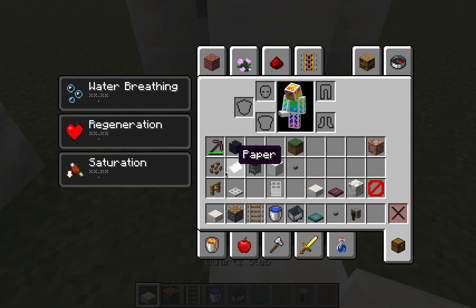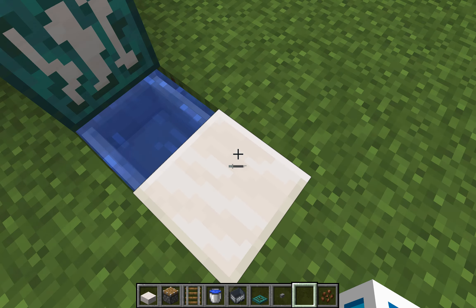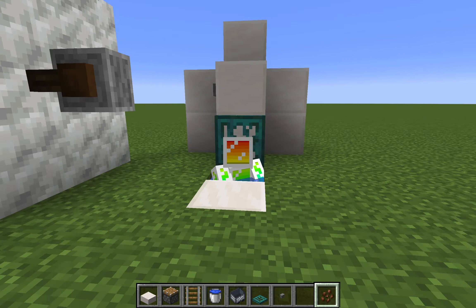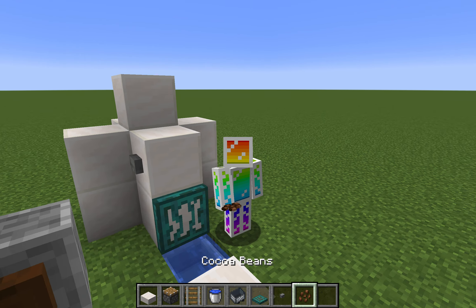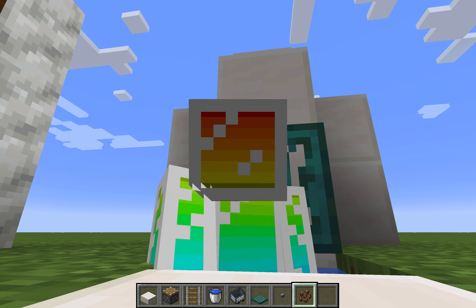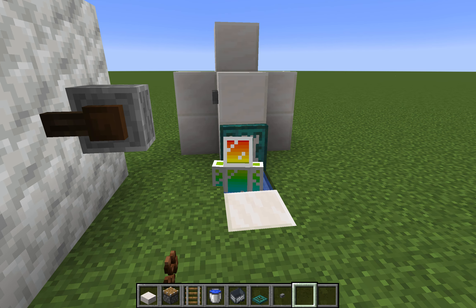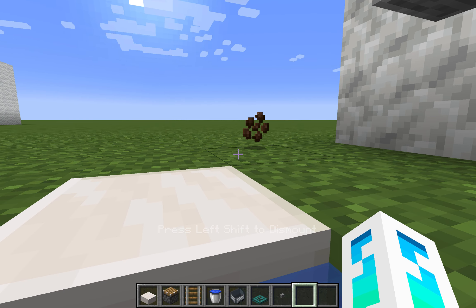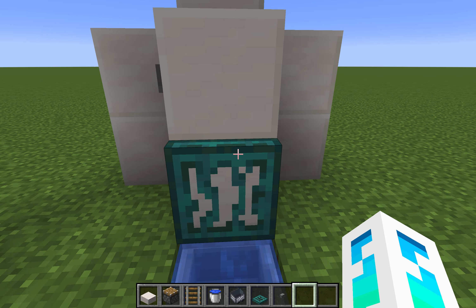If you want to make this video more enhanced, find cocoa beans in a forest — pretend that this is poop, isn't it funny? You don't have to sit in the minecart, you can just stand in it, or you can sit in the minecart like this — though it looks a bit weirder. Once that's finished you can put a wall around it.